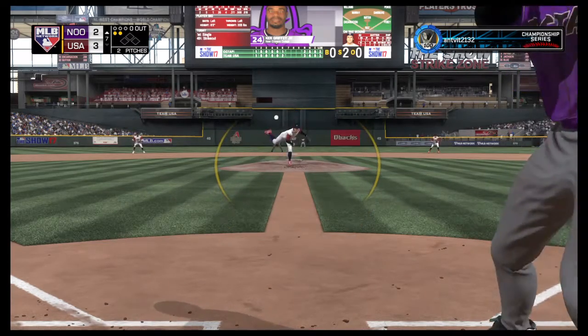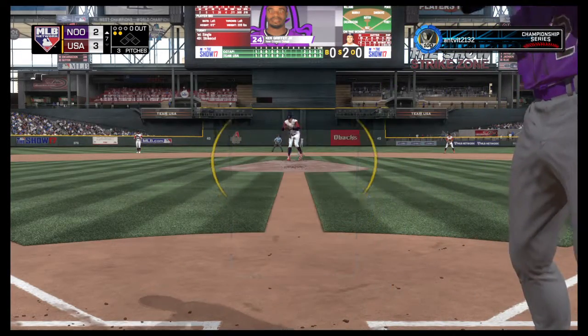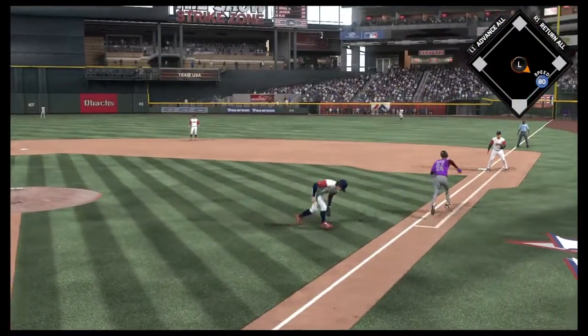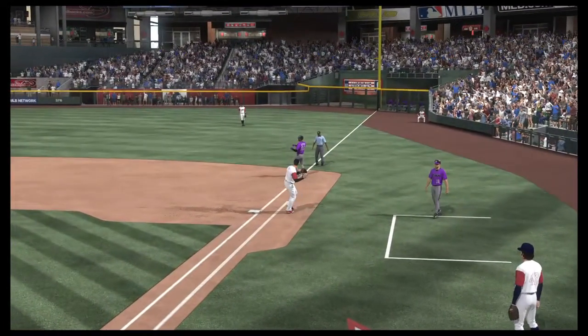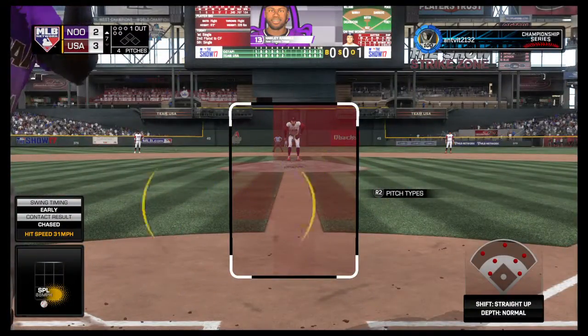0-and-2 count. Here's the pitch — swing and a ball hit softly on the ground, but a foul ball. The count holds at 0-and-2. Swing and a ball, hit on the ground on the first — and a big out to start the seventh. One gone.